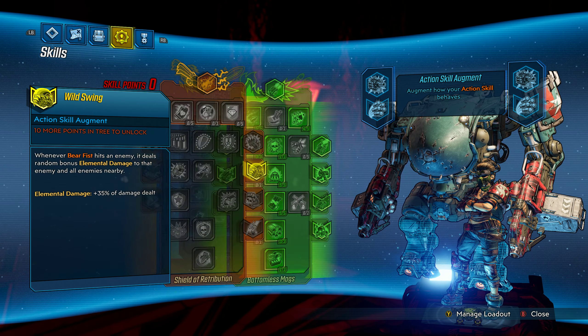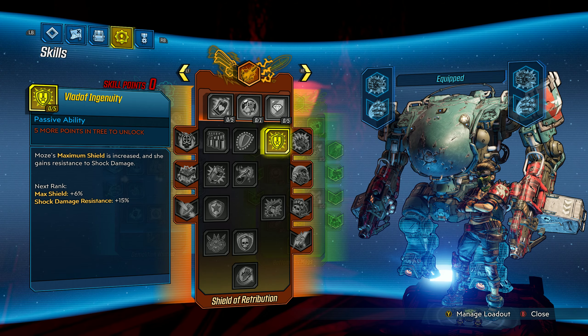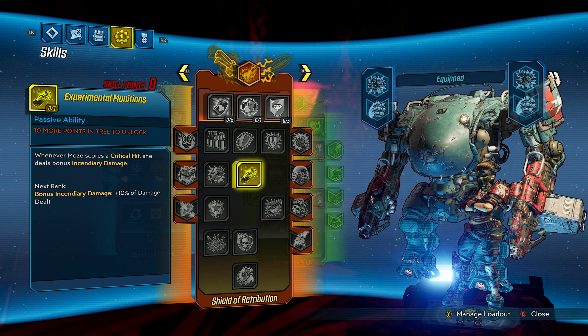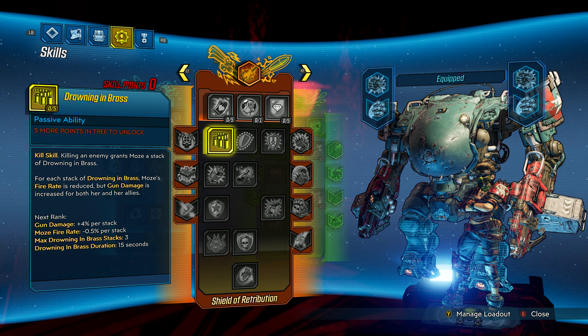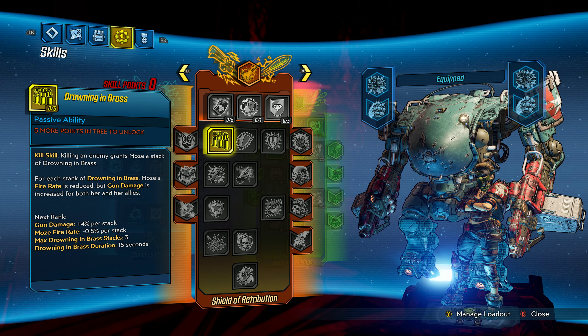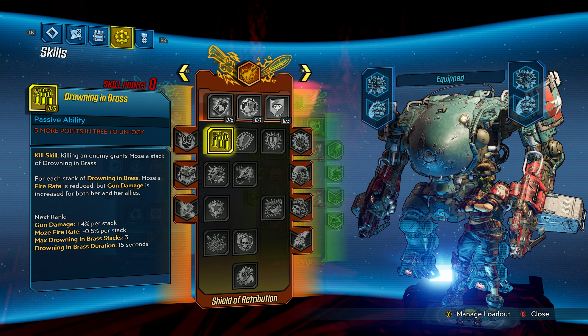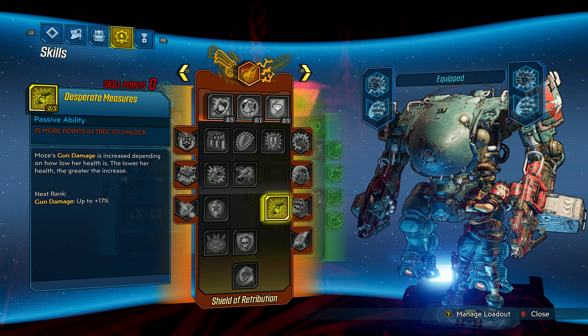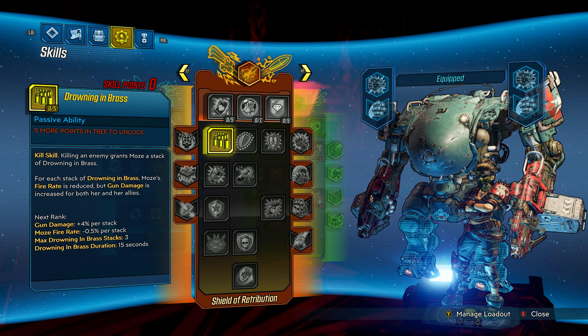People seem to really like Shield of Retribution builds, but for me it just didn't seem that efficient at endgame. It seemed like a very strong leveling tree — a lot of these bonuses are great when you don't have gear synergies, using whatever you can find on your first playthrough. It offers a combination of offense and defense with additive gun damage from Failing's Doctrine, Desperate Measures, and Drowning in Brass combined with shield bonuses. It's very effective for your first playthrough.